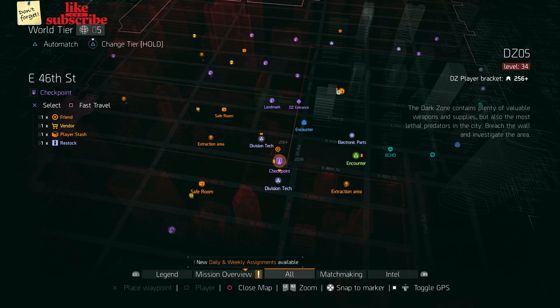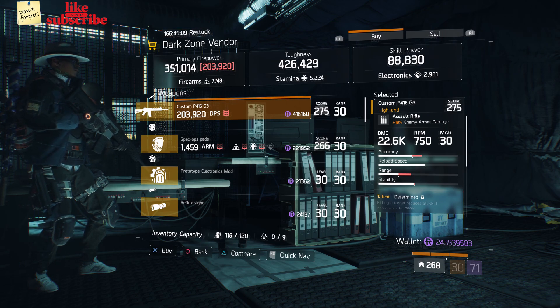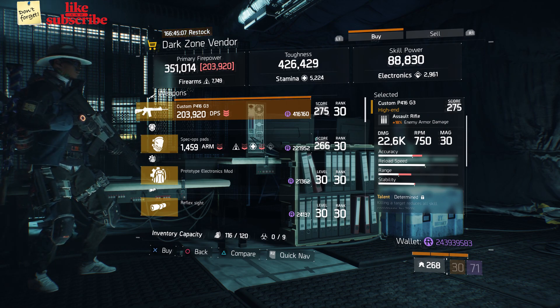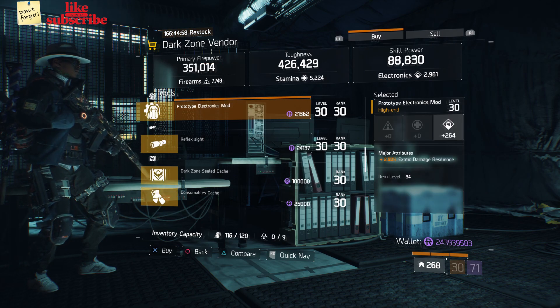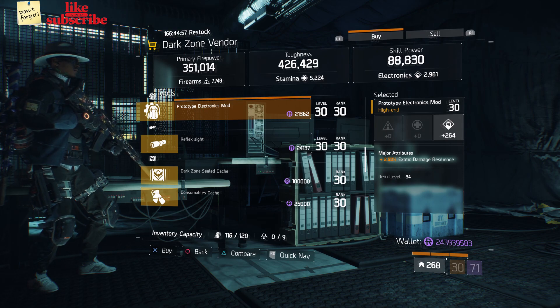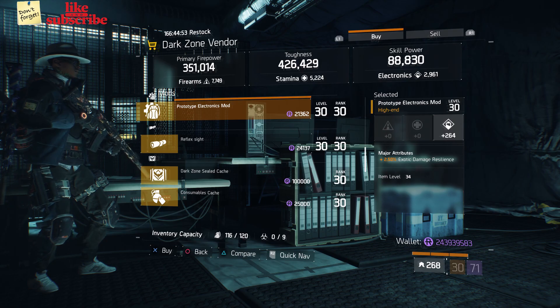Head over to East 46th Street checkpoint. The dark zone vendor has a Custom P416 G3 with a gear score of 275, it has 18 enemy armor damage, and the talents are Determined, Adept, and Focused. Also here we got a Prototype Electronics Mod with 264 electronics and 2.50 exotic damage resilience.